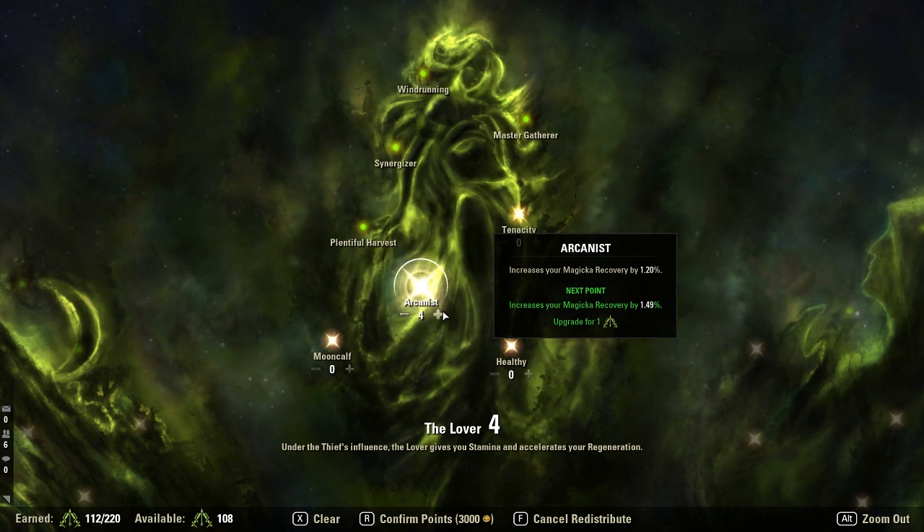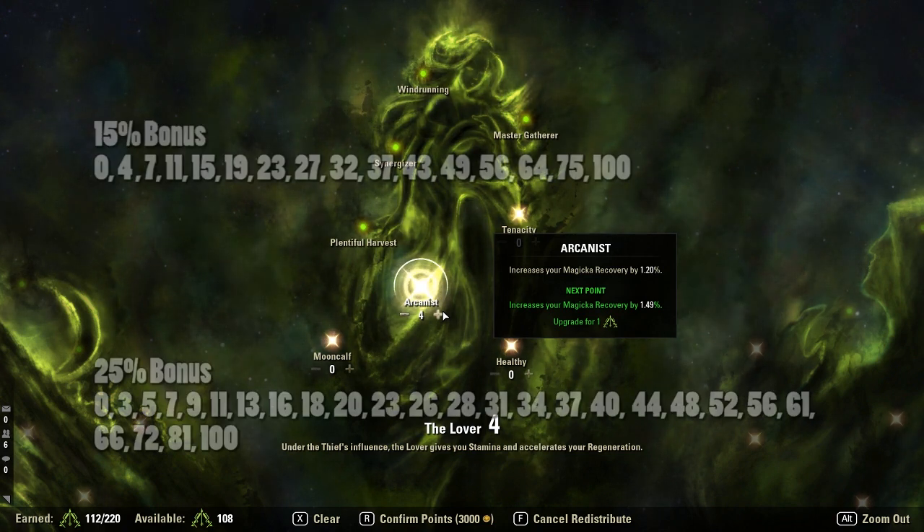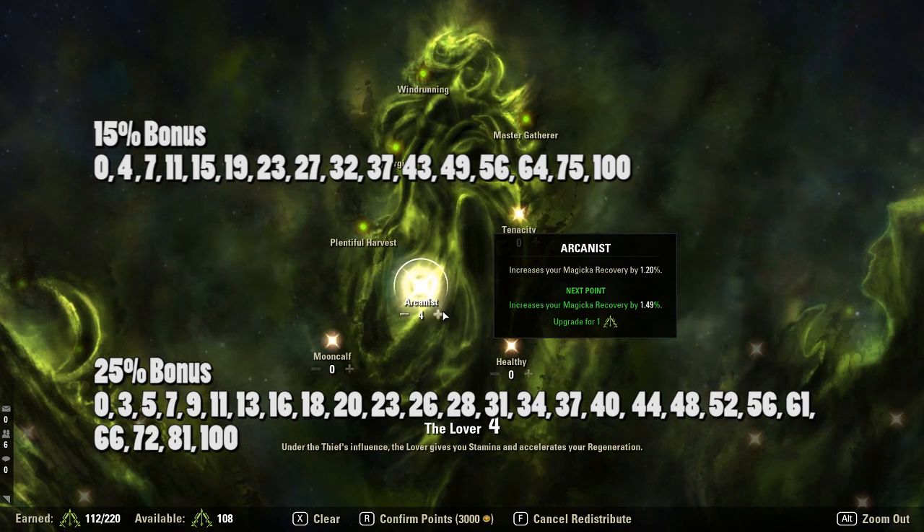So I'm going to go over two lists of jump points. If a star has a max value of 15, the jump points are: 0, 4, 7, 11, 15, 19, 23, 27, 32, 37, 43, 49, 56, 64, 75, and 100. As you can see, the higher you get, the more CP you need to invest to reach that next jump point. This is part of the front-loaded CP system introduced with Morrowind.